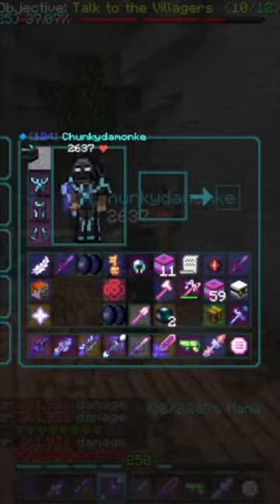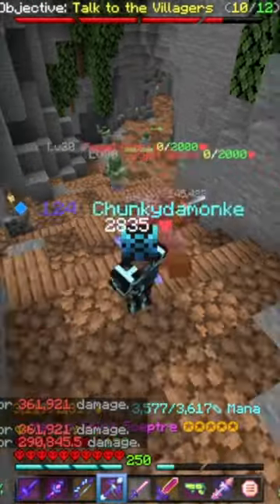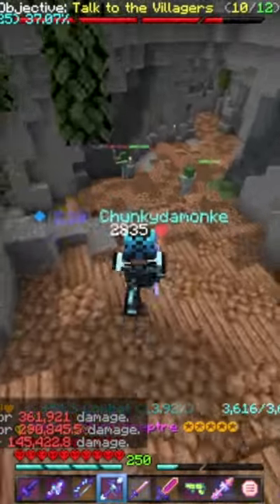And then, if we put the Storm Helmet on and we hit it, we do 145,000 damage, but we have 3,600 mana.